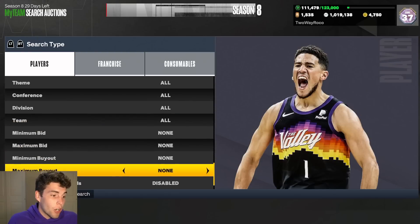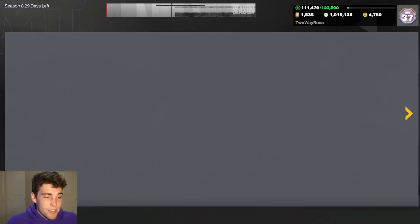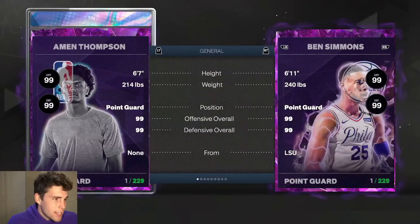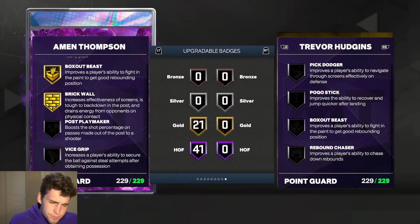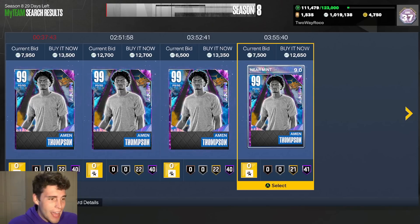Coming in at number 5 is Amon Thompson. His price is getting kind of cheap — you can get him for around 12,000 MT, which is not bad at all. He has a great three-ball with a good coach, great speed, lateral quickness, and is badge-wise nearly perfect. Amon Thompson is nobody to sleep on in MyTeam. He can go out there and compete with anybody on the basketball court with that D Rose base.